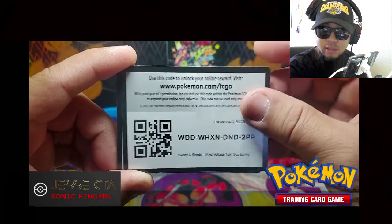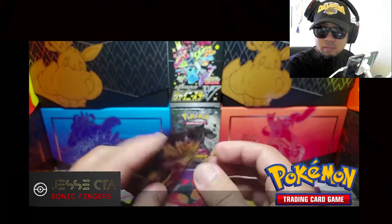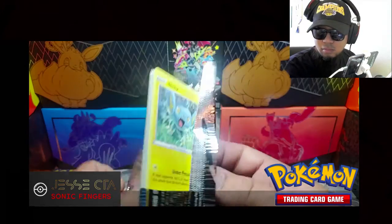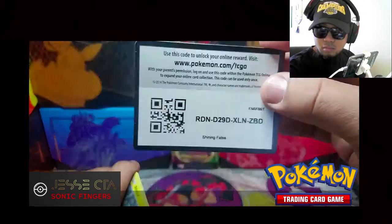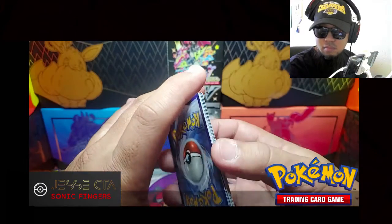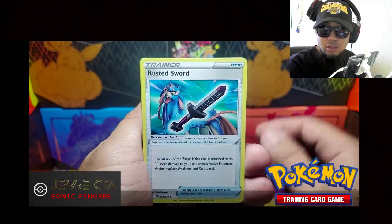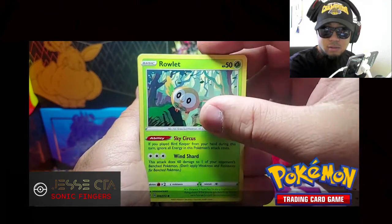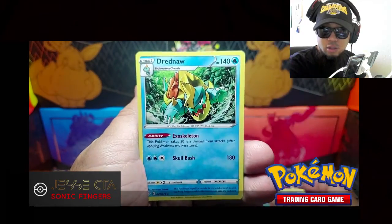And here's a few more code cards for you guys. Floatzel, Luxio, Sword, Shinx, Koffing, Trapinch, Rowlet. Trudew. Reverse Holo is Eevee, and the Rare — Dreadnaw.